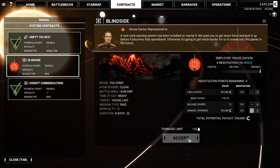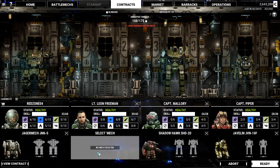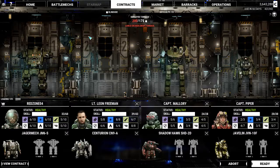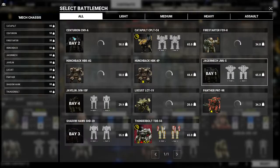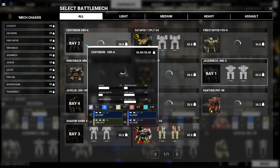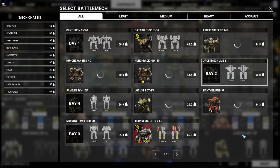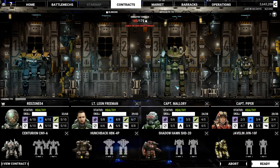We're going to max out our salvage, get a little bit of damage insurance, and get our C-bills as well. It's a 175-ton mission. This particular mission is a little light on tonnage, so we're going to swap to our lighter team. I did sell our Trebuchet when we picked up the Catapult — definitely a good trade in my opinion.